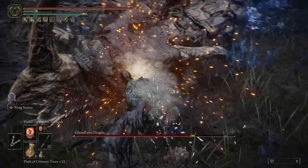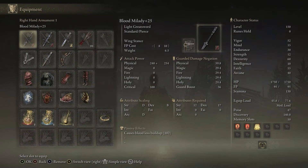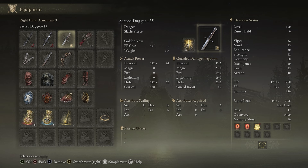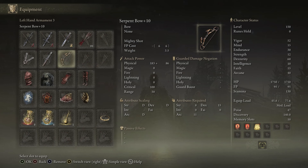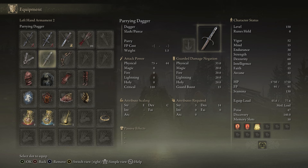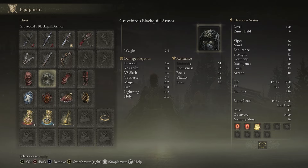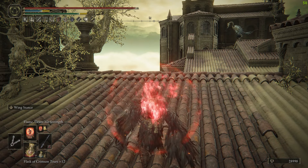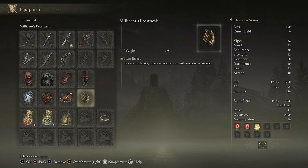So let's get into the build. First, the Blood Milady — of course the Blood Misery Court Dagger with the Assassin's Gambit for stealth and bleed riposte, the Secret Dagger for the Golden Vow buff, the Serpent Bow to reach unreachable enemies, the parry dagger or the buckler, and also the seal to use the Grant Me Strength buff.